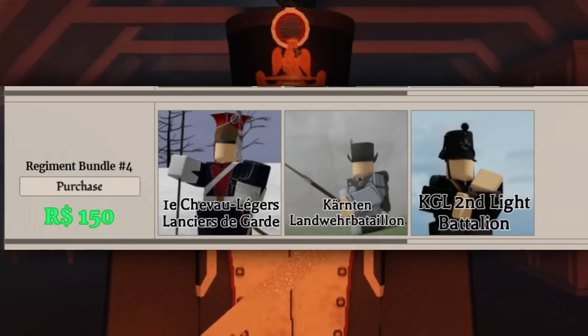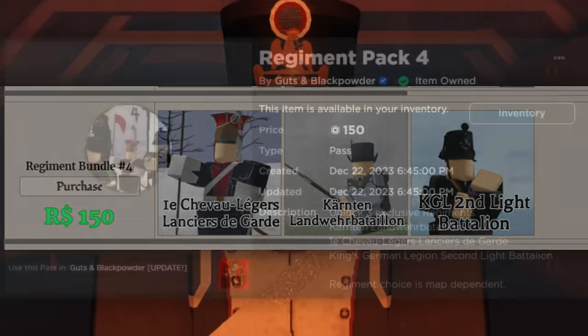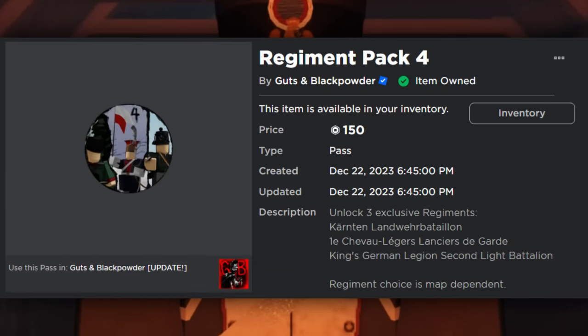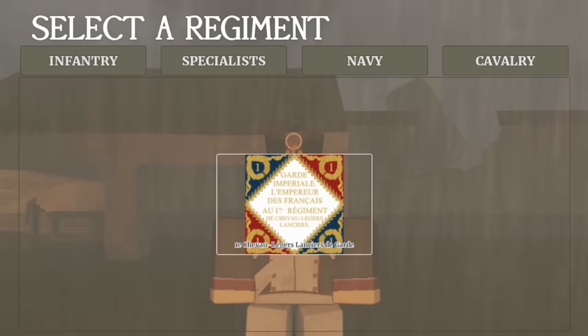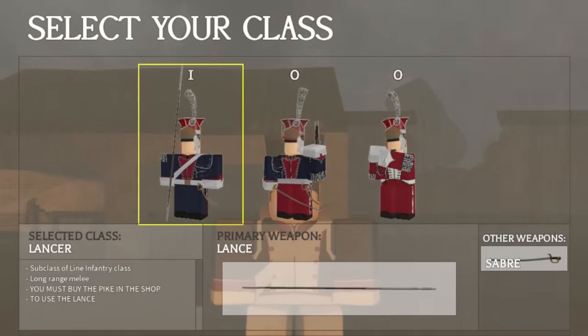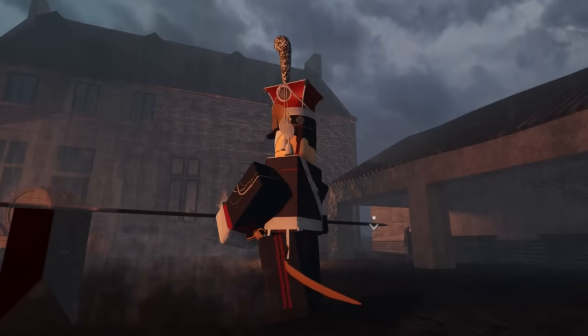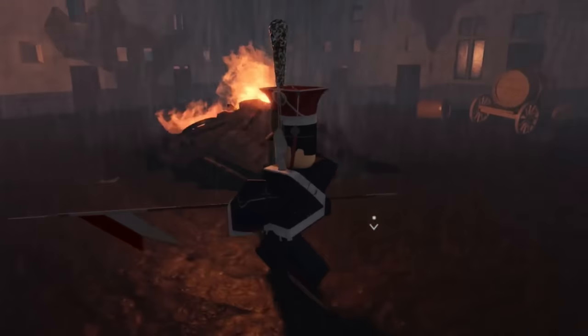The new game pass also gives you the lancer subclass. The game pass is called Regiment Pack 4, and it unlocks three exclusive regiments, but the main thing it unlocks is the cavalry section. This is where we can find the first set example of the lancer subclass, with the flag being displayed on the lance or pike with this regiment.